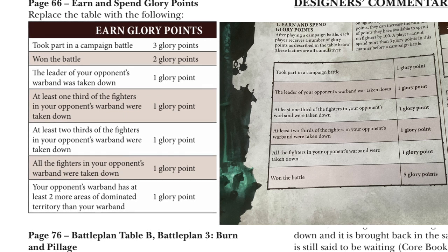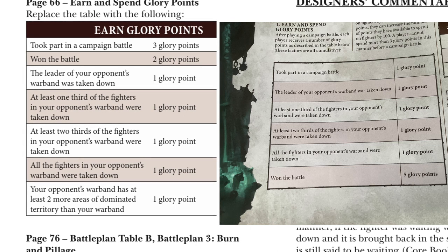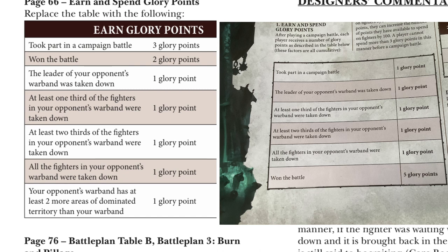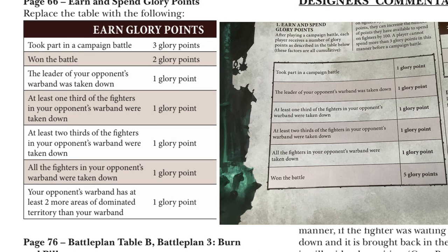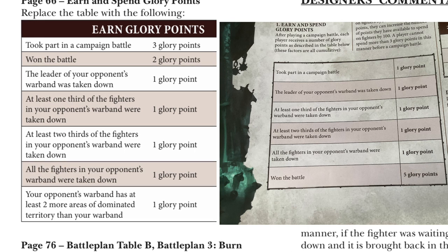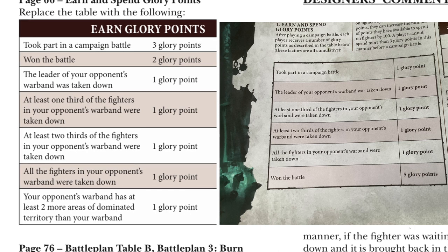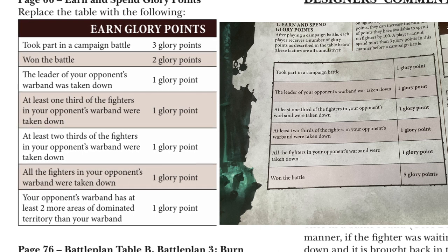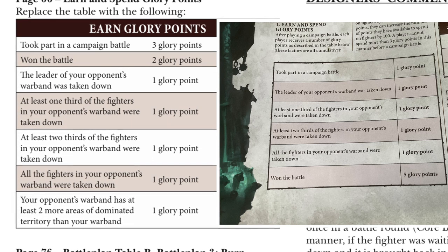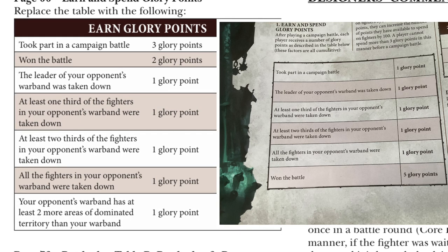Instead of receiving 5 glory points for winning a battle you receive 2, but you do get 3 glory points for taking part in a campaign battle rather than the previous 1 glory point. It's up to you which table you choose. If you want to stay true to the core book then stick to that, but if you want to use the updated errata — especially once you start doing the other campaign quests in the supplement books — I would recommend going with the errata.